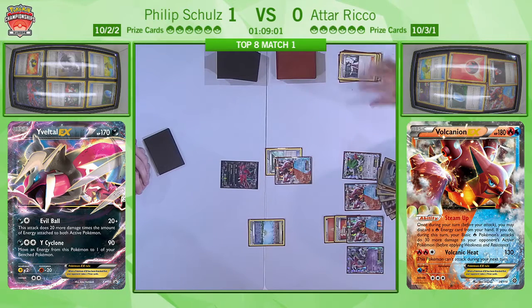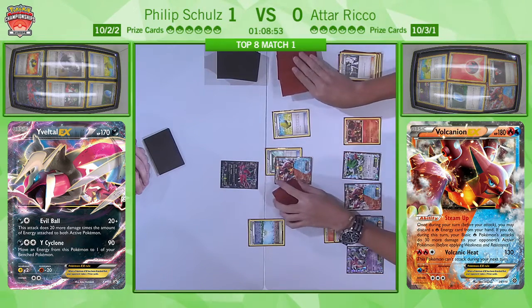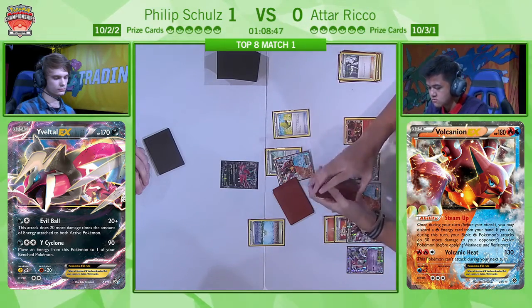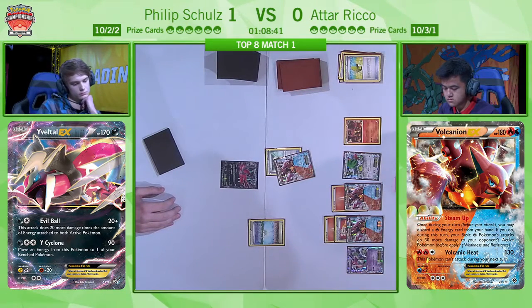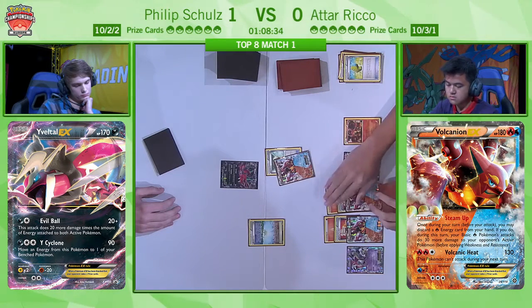I love the Parallel City. You can see the way he's put it down is to limit Philip's bench to three, and he's going to make Philip make decisions — you want the Garbodor, but to get the Garbodor you're going to need to have two Trubbishes down so I don't just Lysandre the first one you put down. You're probably going to need a Shaman to set up, and you'll want a backup Yveltal. That's four Pokémon he wants right there, and he's got a bench of three.